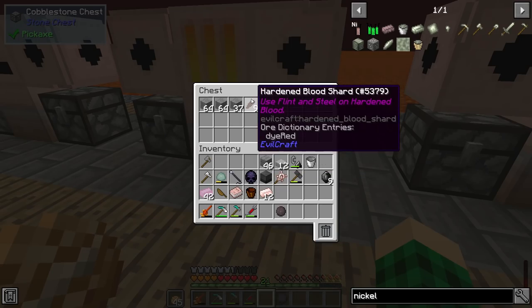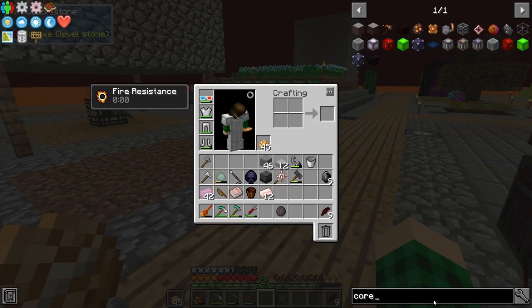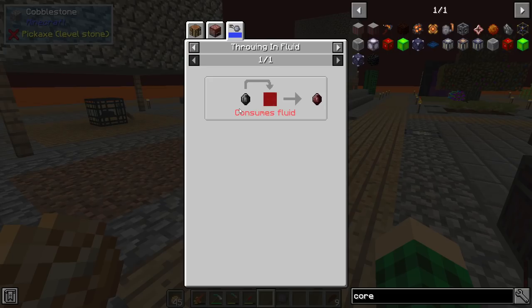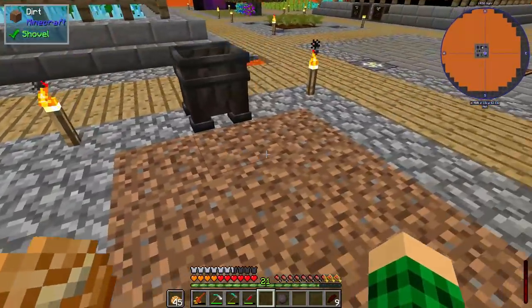We got ourselves some hardened blood and we smelt that into hardened blood shards. Let's put that in the furnace along with cobblestone. That should get us our hardened blood shards. We need the blood infusion core — that's this item — plus a dark power gem and a dark gem thrown into 5,000 millibuckets of blood. It consumes fluid. I have 4,000 so we need to spawn some more spiders, but also — how does this fluid placement actually work?